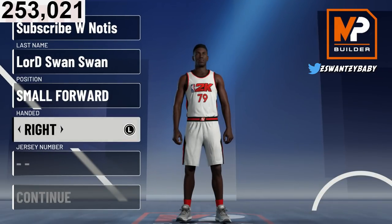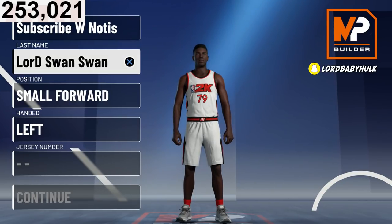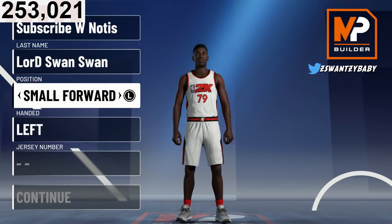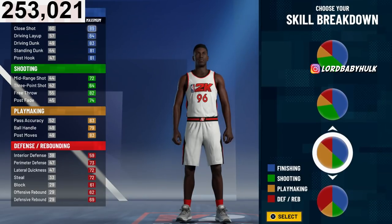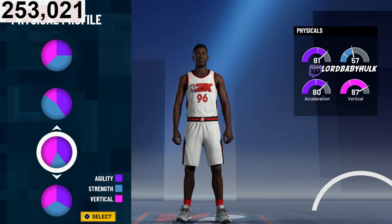Now for the second build, we're going small forward — this is for the 2v2 build. For the 3v3 version it's best to make him a PG for the best badges and speed. For the 2v2 it's best to make him a small forward. The reason why is because you get an extra defensive badge — if you do it at shooting guard or PG, you don't. That's why you make him at the small forward and get all the other badges. We're not going to the vertical pie chart here.